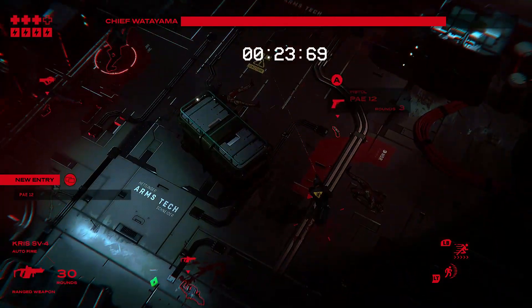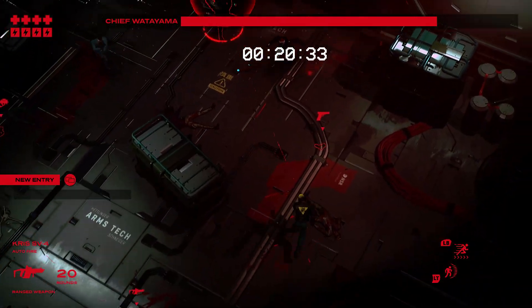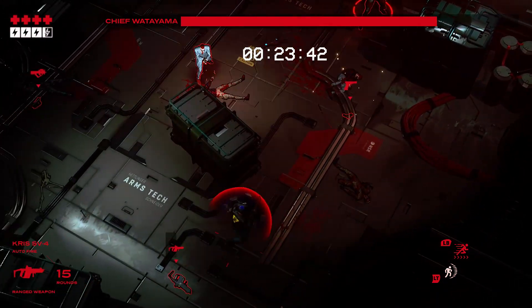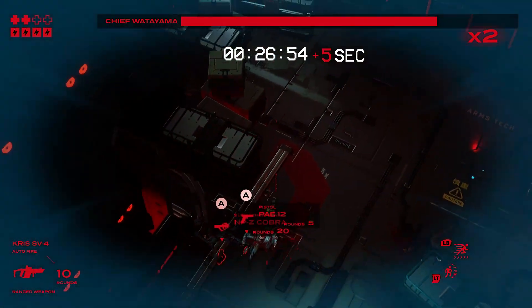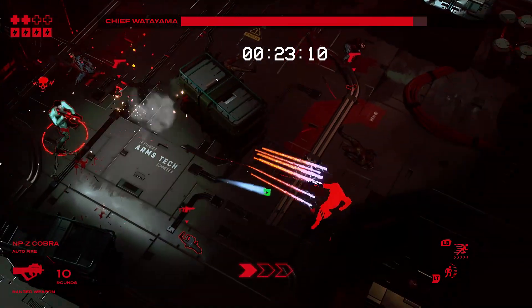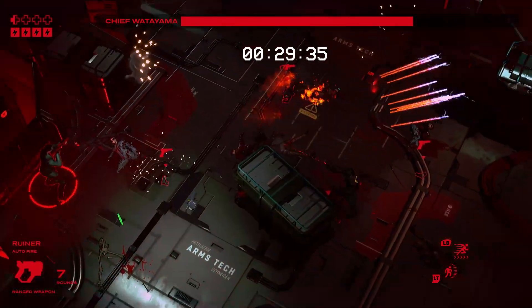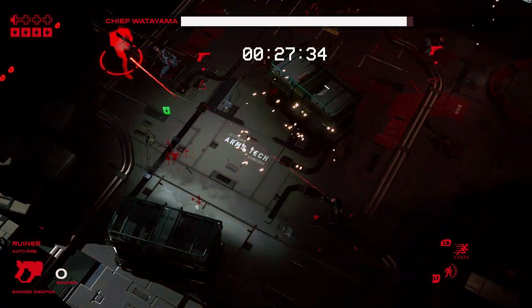By the end of the level, you should have a pretty good idea of what you're in for: wind your way through some high-tech hellhole, murder everyone and everything that stands in your way, and when you meet the big cheese at the other end, murder that guy too. Ruiner lives or dies on the strength of that core gameplay loop — enter, engage, kill everything, repeat.